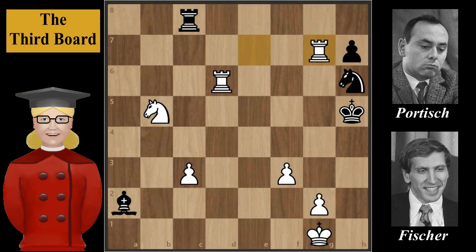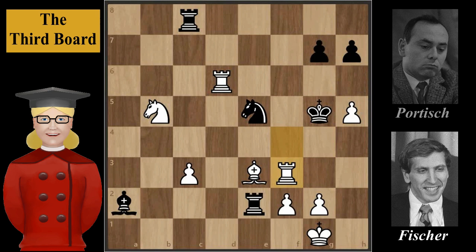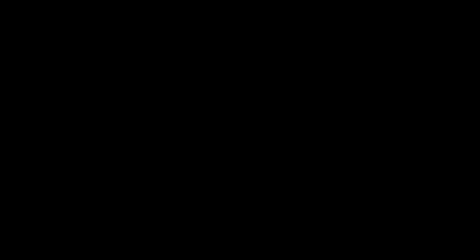Bishop to b1, g4 check — and the endgame continues with further pawn advances, f4, f5. I hope you enjoyed this video.